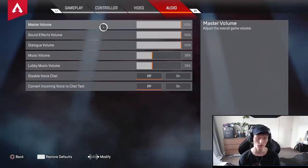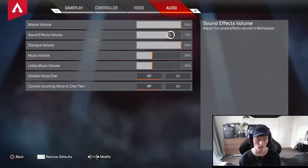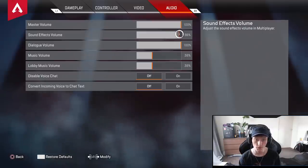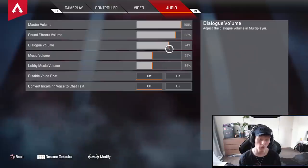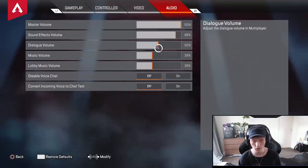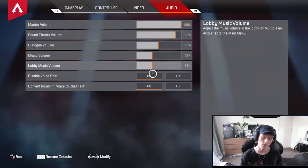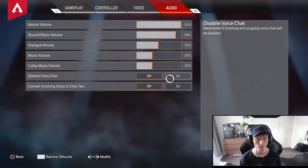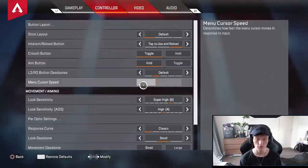Audio — it really depends on what you want. Personally I put master volume on max, sound effects a little bit down — maybe around 85 — if you want to hear footsteps louder. Dialogue a lot lower, I suggest 50. Music — if you really want to be sweaty, just turn it off. Disable voice chat — yeah, just keep that disabled.